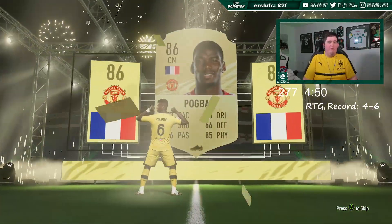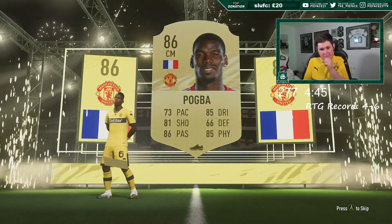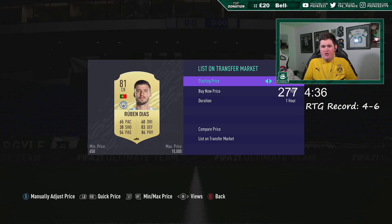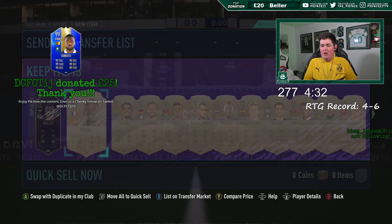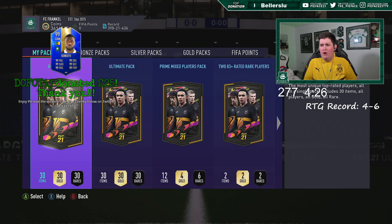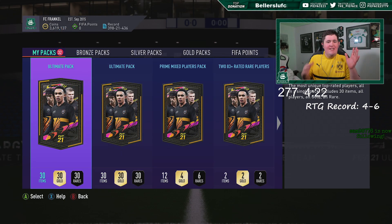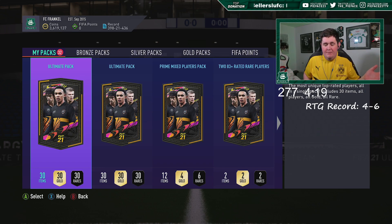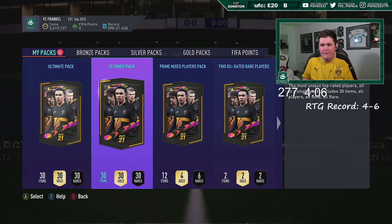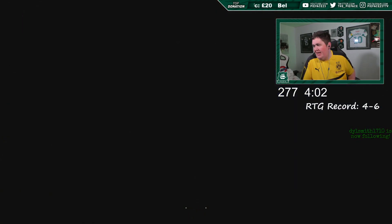For the YouTube video, I'll keep you with me for the last three. 86-rated Pogba. I know a few people have been tilted about me selling this guy in 83s and stuff, but I literally have no transfer list space — I'm having to list cards up and sell them as quick as I possibly can. Pogba, I will list up. We have got two to go.